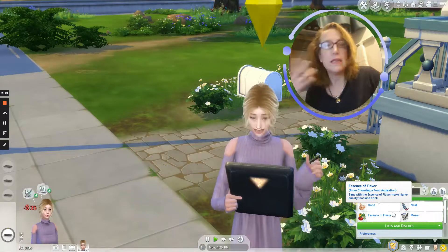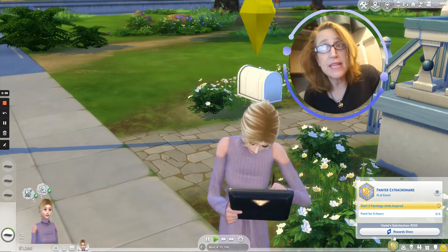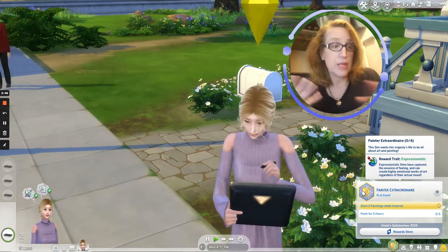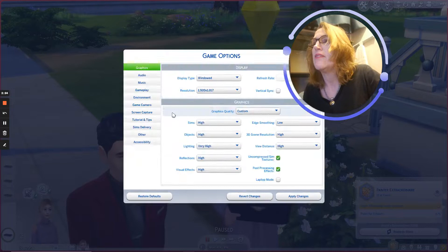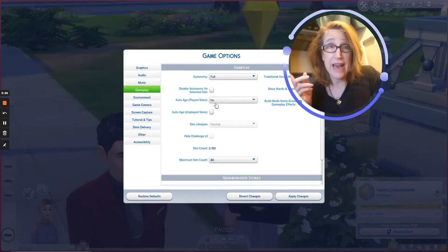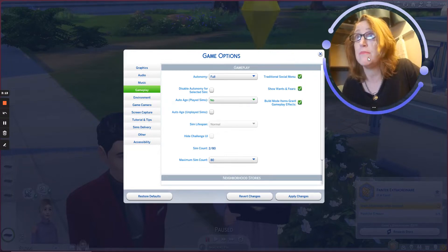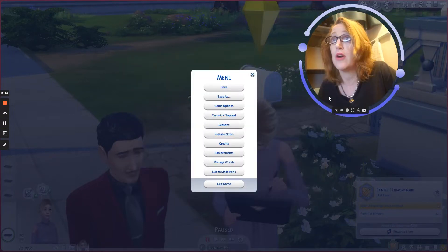Bounce around between the aspirations. Currently I am working on her painting skills, so I have her working on the painter extraordinaire aspiration. Whenever I have her cooking a meal, I have her working on her foodie aspiration. And also, set your gameplay options — particularly with your aging gameplay. I actually have aging for all Sims turned off because I played Jake and wanted him to have just a couple extra days in his teenagehood before I moved him elsewhere. So set your gameplay for things that will be more beneficial for your gameplay options.